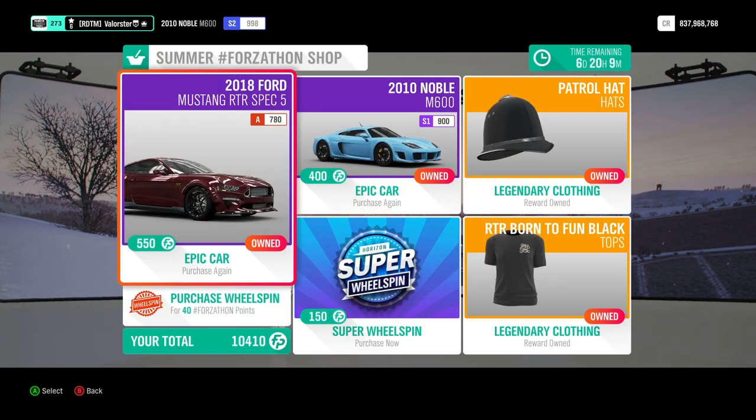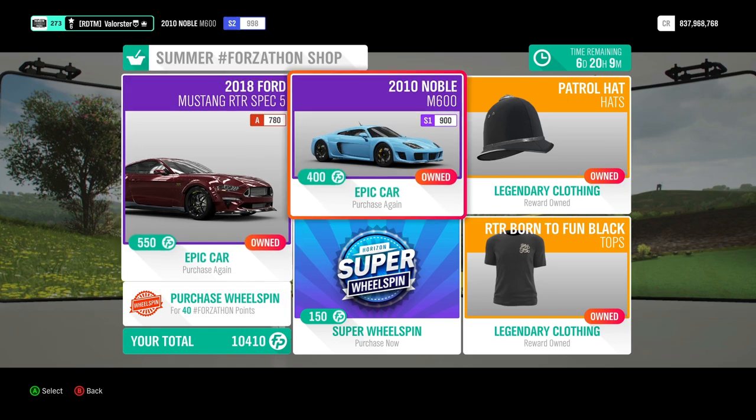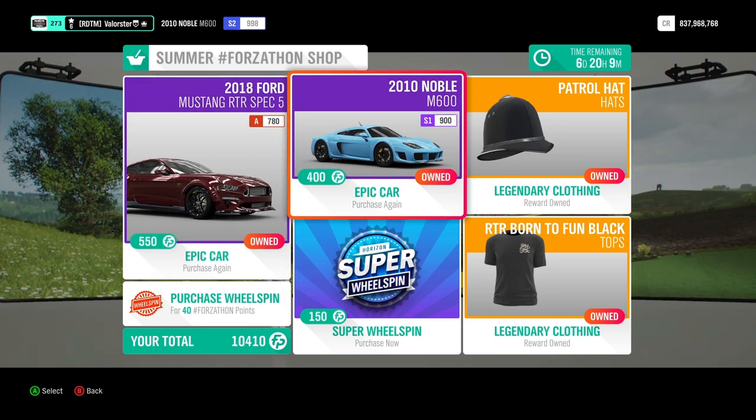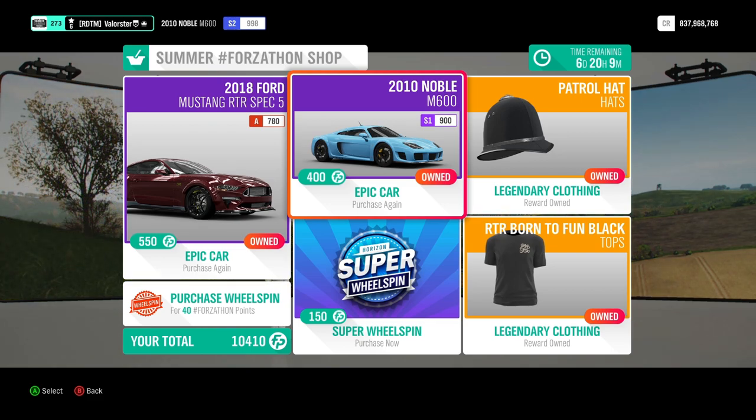As you can see there is the 2018 Ford Mustang RTR Spec 5 — that was a rare car. Here you have the 2010 Noble M600. You will need this car for the Forzaton, so if you do not have it you need to get it from here, or if you're lucky on the auction house — but I watched the auction house and saw one for 20 million, so that's going to be a little bit hard to get.